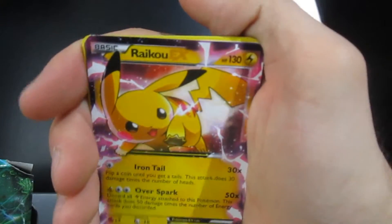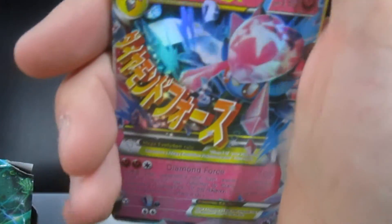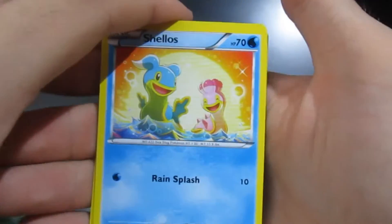Pikachu EX — beautiful card. Shame it's not a shiny one because that would be very nice to pop in a frame. Oh, a mega EX within the same pack as well — the cards are literally right behind it. Shiny on a not-so-great card, but not on a good card like Pikachu. That's a bit frustrating.